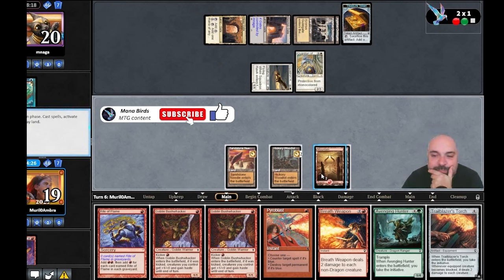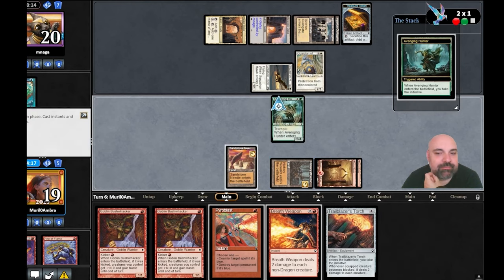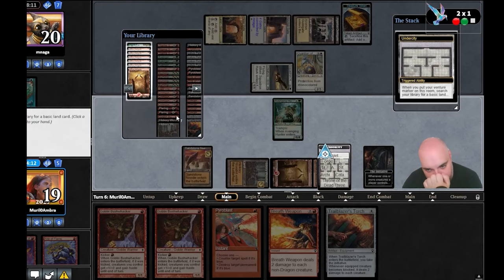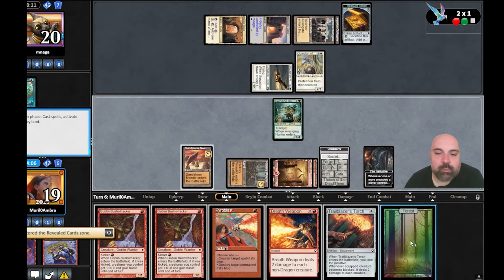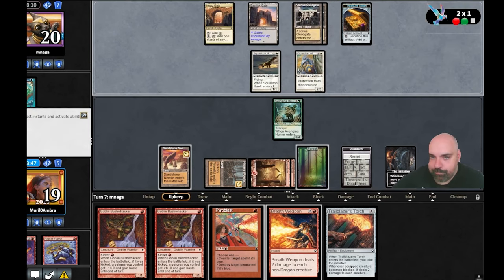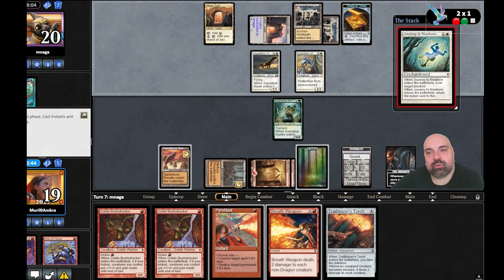We can play Avenging Hunter, but we can never block the flyer or the Guardian with protection from mono-color. So if he has Journey to Nowhere we just lose the game — it's going to be really hard to bring back the initiative. Do I want to play Bushwalker? I don't think so — I want to keep the Pyroblast. He has eight cards in hand and he has Journey — I believe he just lost.